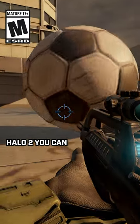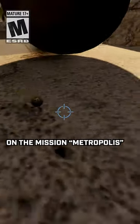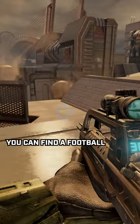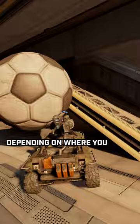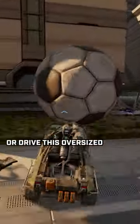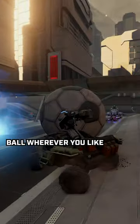Did you know that in Halo 2 you can play football? On the mission Metropolis, hidden away above some destroyed buildings, you can find a football or soccer ball, depending on where you are in the world, and then from there you can simply melee this or drive this oversized ball wherever you like.